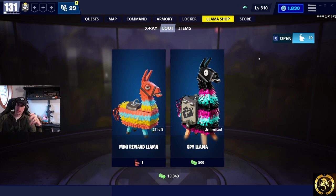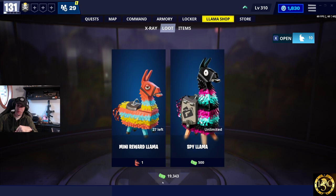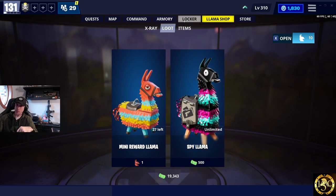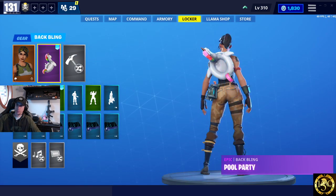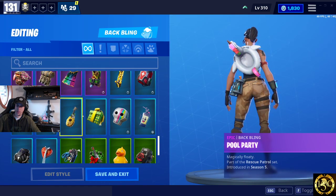We've got some new content today. They finally put — we've got the new Spy Llamas, which we're going to get into opening. We should be able to open about 38 of those. We've got some new updates here for cosmetics. All of our back blings are now transferred over from Save the World.